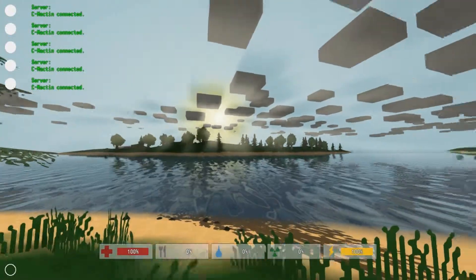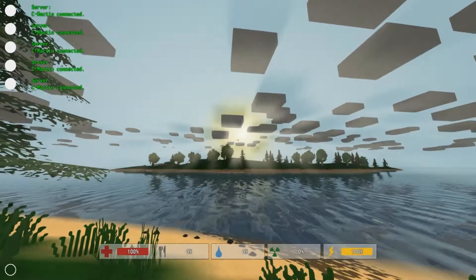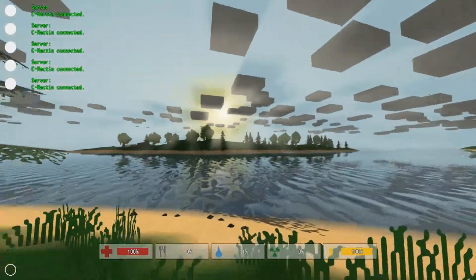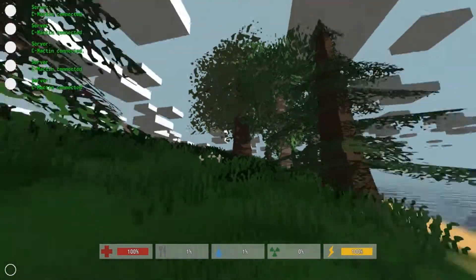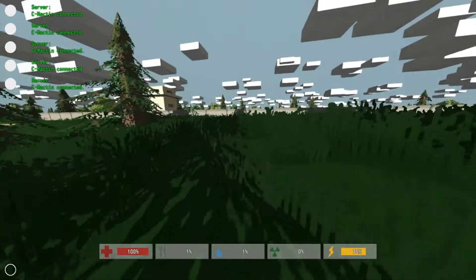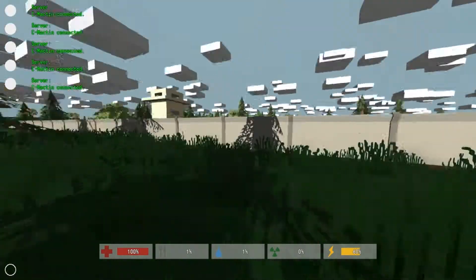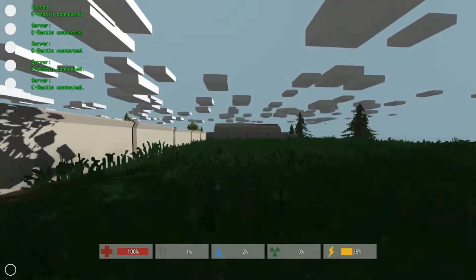I'm back. For those of you that have played this game before, you automatically know where I'm at. I'm at a map called PEI, which is basically off the coast of Canada apparently. Looks pretty nice - the graphics look pretty good. It's always good to be involved in nature. I see a wall here, maybe I can go around it. There's no way I can go through it.